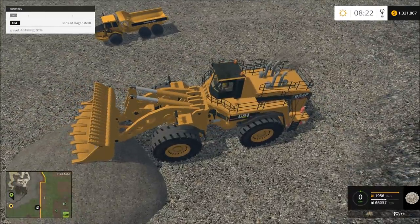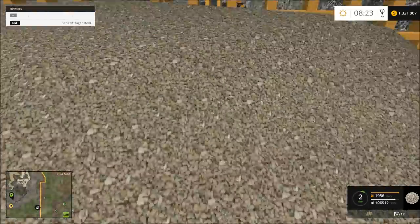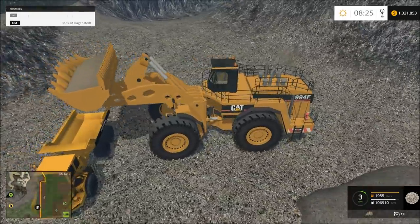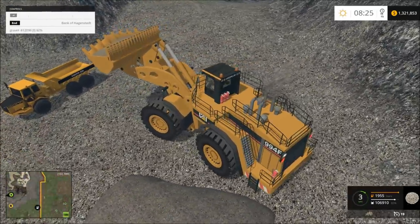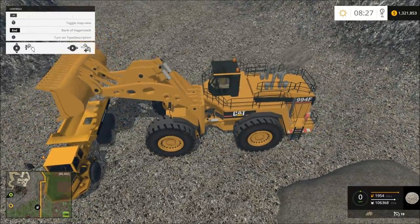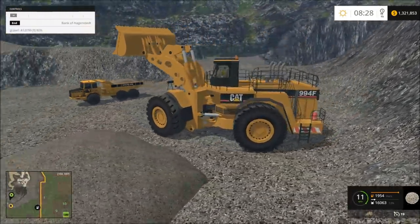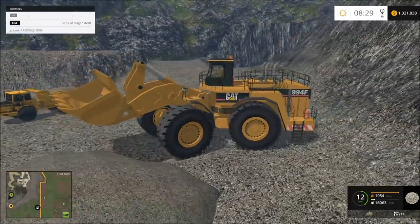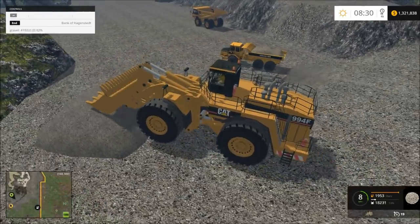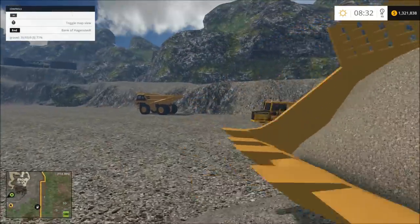Let this fill up a bit. All right, if we don't spill any it should work. All right, I don't think we spilt any. Let's go ahead and just put this loader back over here — this way it can be filling up while we're doing our thing. See, it's already full.